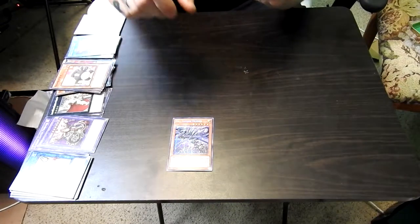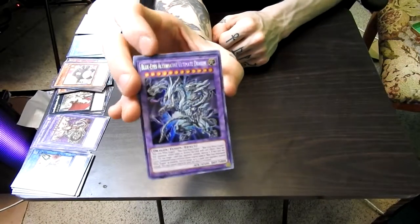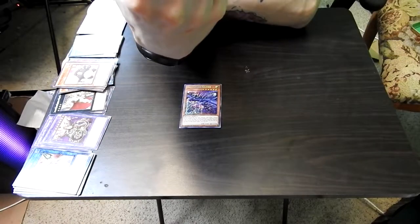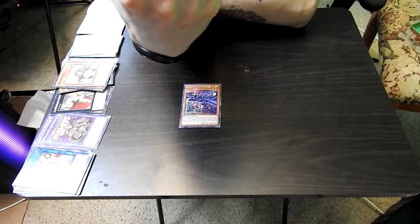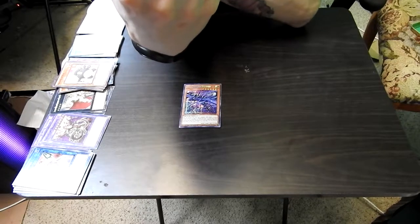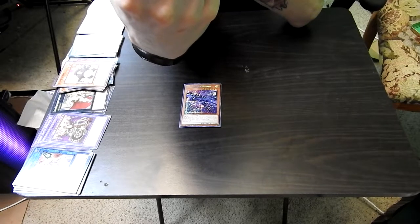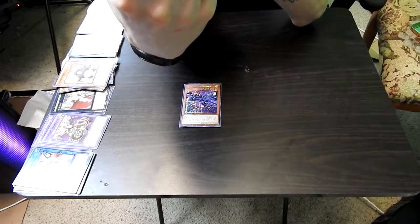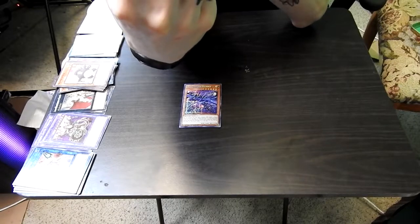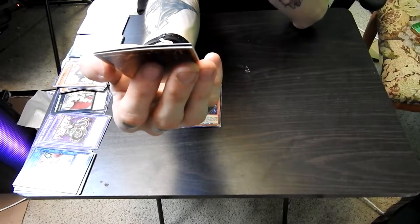Right here we have Blue-Eyes Alternative Ultimate Dragon — look at that gorgeous card. Your opponent cannot target or destroy this card with card effects. Once per turn, you can target one card your opponent controls and destroy it. It doesn't say you can't attack after — just that once per turn you can target an opponent's monster and destroy it. If this card was fusion summoned using a monster whose original name is Blue-Eyes Alternative White Dragon as material, you can target up to three cards your opponent controls instead.